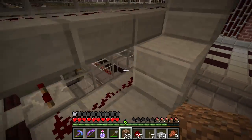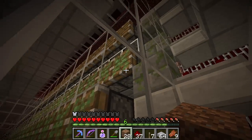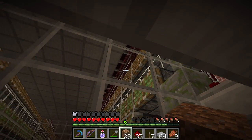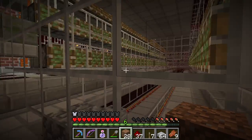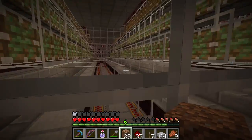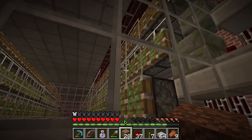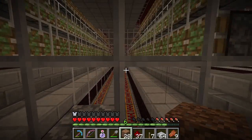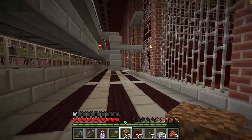Everything gets funneled down into the middle. Those sticky pistons have a block of glass in front of them. By the way, I am now using a texture pack — it's just clear glass, I'll put a link in the description — and yeah, much nicer, you can see through everywhere. These lower two rows of pistons are just there to funnel everything down into the middle here where they'll get picked up by the cart.